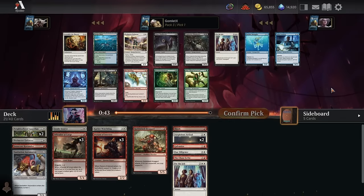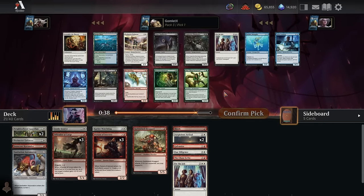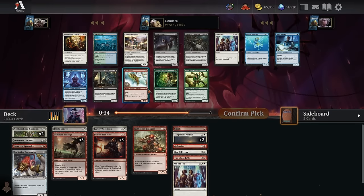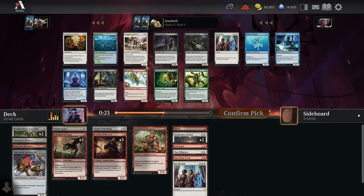Pack three, pick one — there's another On the Job that we might be able to wheel since we got this one decently late. Then there's Red Herring versus Perimeter Enforcer. I'm good to take another Perimeter Enforcer here — or Red Herring, I like them both.